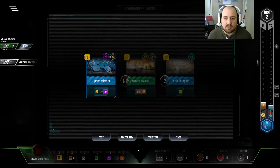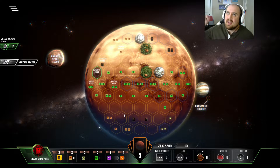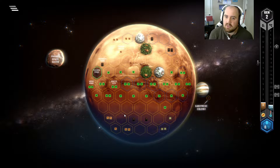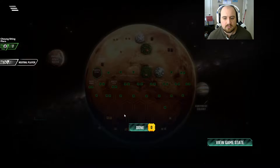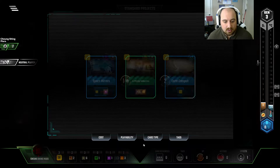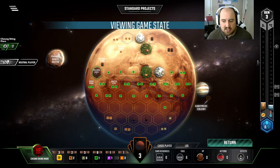Think about it this way — sure, it's gonna save me $2 per card, and you play a lot of cards over the course of a game. But I'm not gonna play that many cards this early, especially if I'm playing IO. IO's gonna give me 2 income, 2 titanium. So that's gonna be much more than the $2 I save.